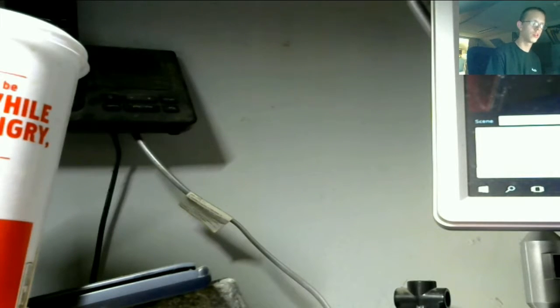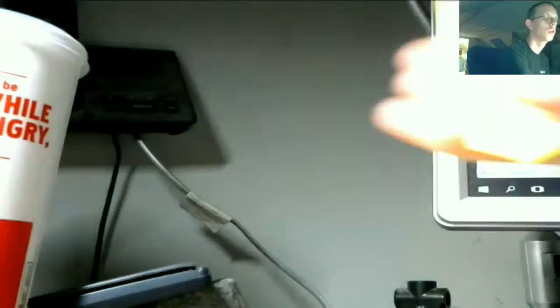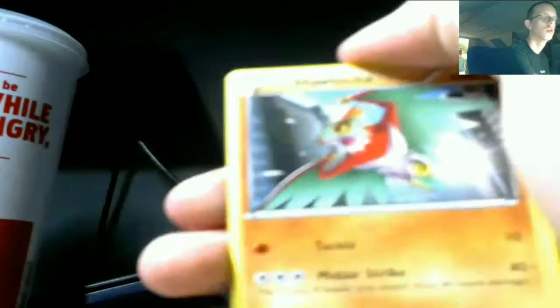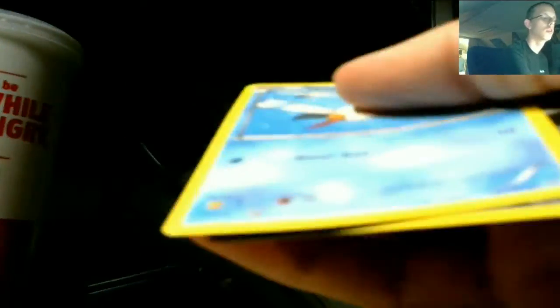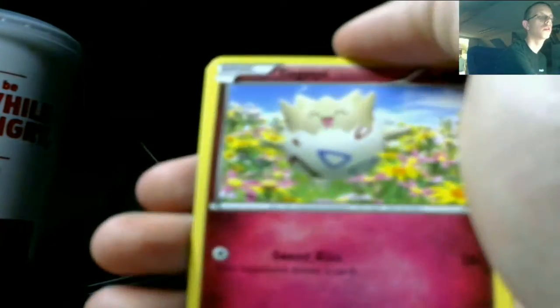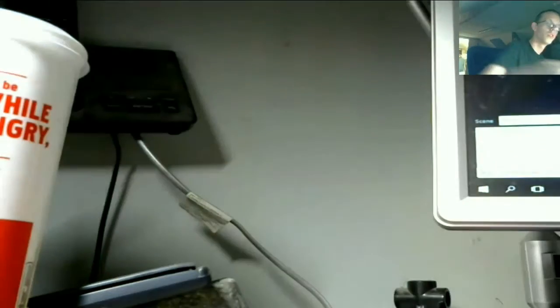From the Roaring Skies pack we have: a Quasi-Spirit Link, an Electrode, a Dragonair, Cascoon, Hawlucha, Wingleull, Inkay — oops, that one's upside down — Togepi, reverse Electrike, and a Regular Rare. Let's press that to the side. Now we have our Breakthrough pack.